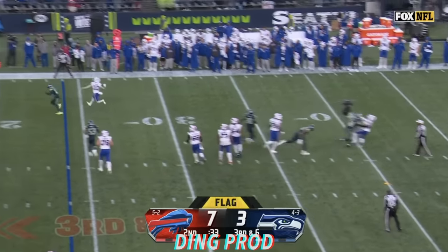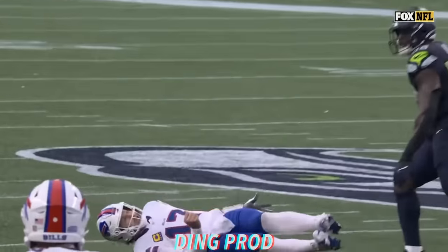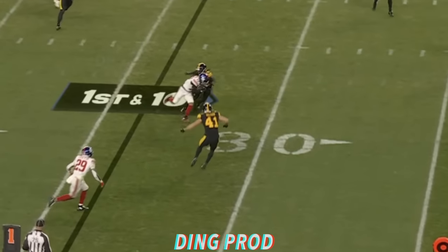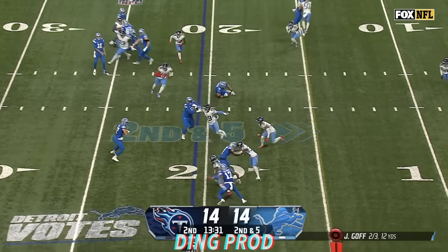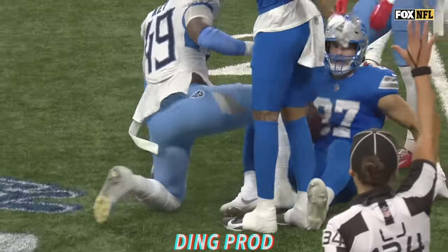Allen in trouble, just going to throw it away. What a kind of movement there. Watt coming off the edge, pass underneath. Robinson, he gets hit hard at the 30, and a gain of 4. There's Laporta on the screen, well defended. Jarvis Brownlee the first there to trip up.